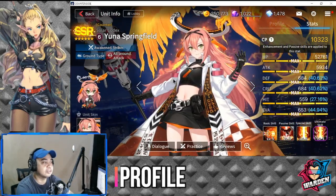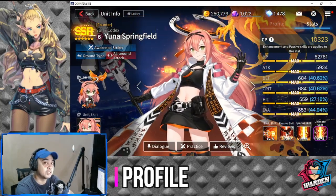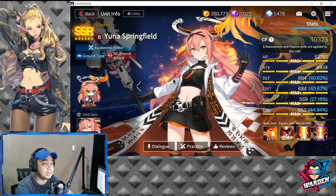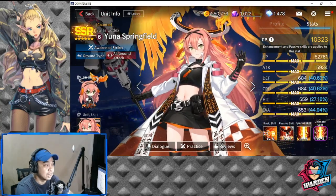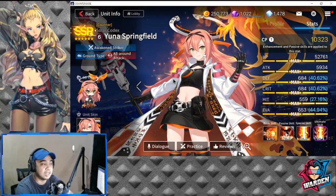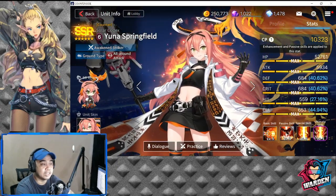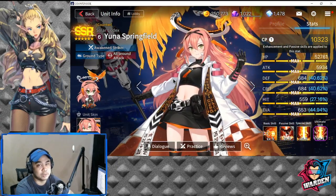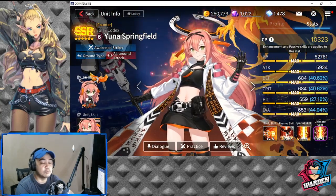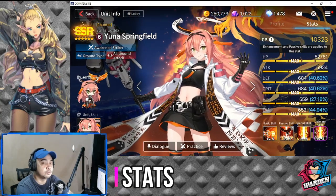Here we are at Awakened Yuna Springfield. Her deployment cost is actually six, similar to Awakened Hilde. She is an Awakened SSR, Awakened Striker, Ground type, and she is actually an all-around attacker, which is awesome for an awakened unit — she is the first awakened unit with this role.